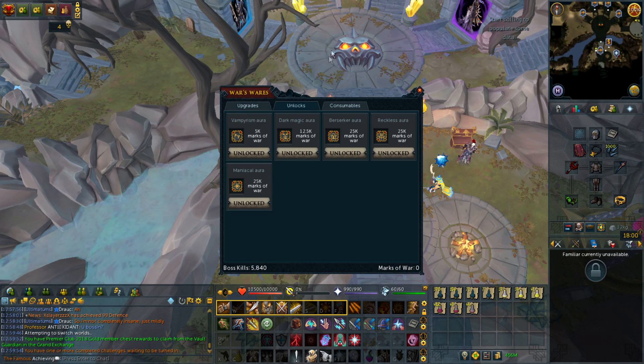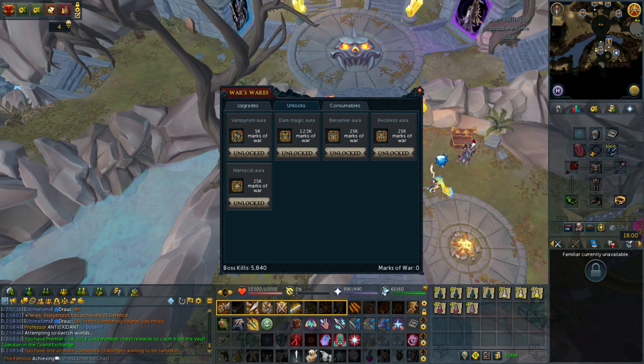We also have the campfire upgrades which will boost your max HP. The second tab we have are the unlocks. What's really amazing is that you can buy all 3 berserker auras, the vampirism aura, and the dark magic aura without having to wait for loyalty points. Unfortunately, they are removed from the loyalty points shop, so those who have loyalty points will not get refunded nor will they have the chance to buy them from that shop again. It does cost you several marks of war, so that's going to take a while to farm.